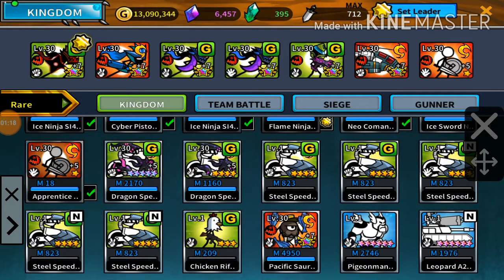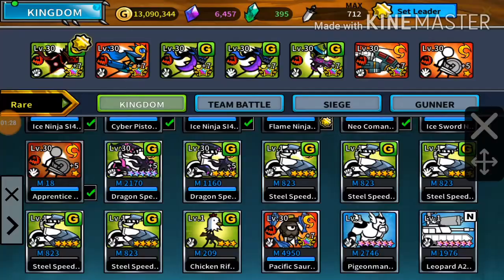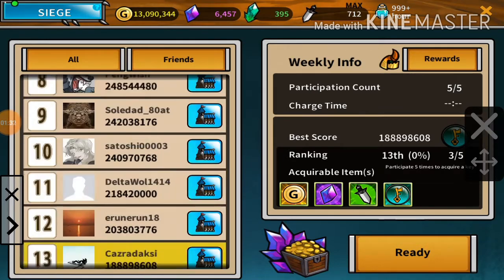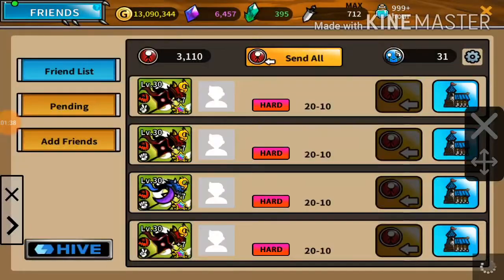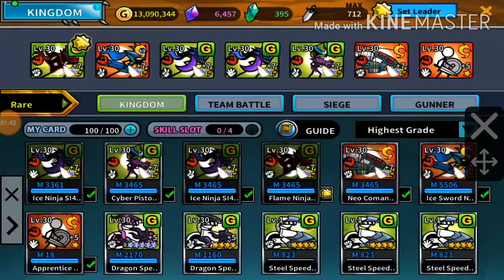That's what I wanted to share — I'll definitely make a showcase on the Steel Speeder. He's very good, his skills are strong, he has heal and bomb drop. The main reason I actually want him is for siege. My score is low this week — 188 million.